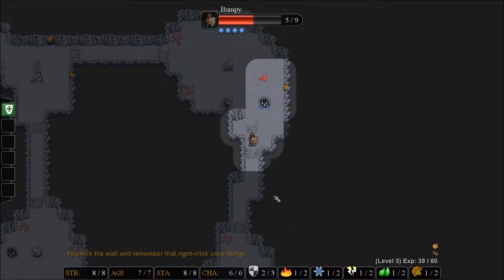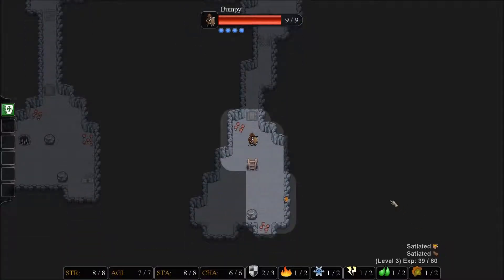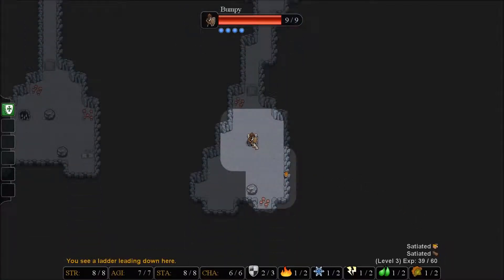Now we are... oh gosh, that hurt. So apparently we need to eat and we need to drink. You see these meters down here — they need to be in the satiated state in order for you to actually heal yourself up. We have healed ourselves up and we are going to go down to level two.